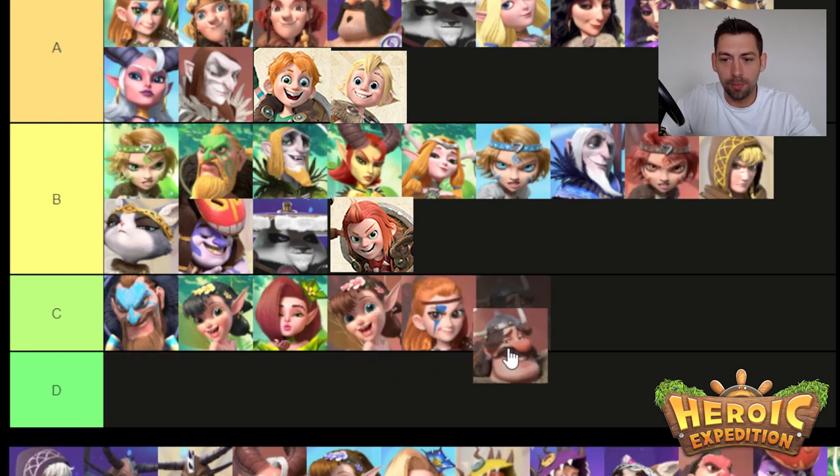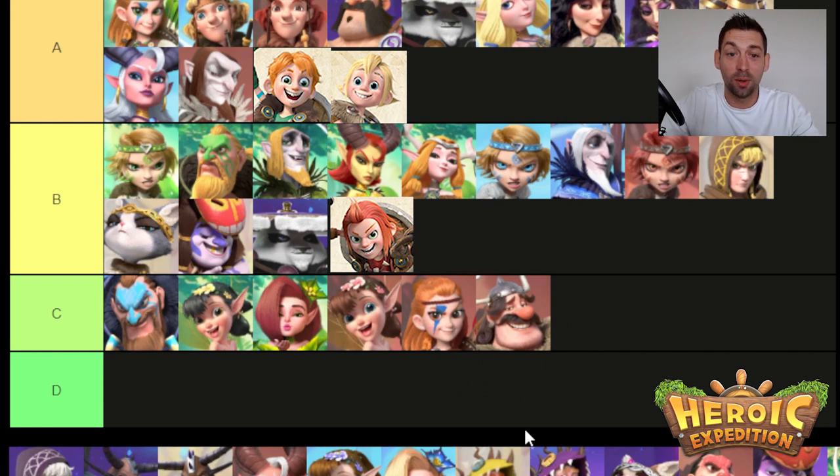Then you have Hina and Bart. Both are subpar heroes — you don't really want to build them. Hina had potential to be good because she does 200% on two attacks to the lowest HP, so she's kind of an assassin-style hero with a chance to silence. The problem is it's just not enough. In PvE you really want multiple target damage, not lowest target damage. Bart also doesn't do so well, but he does exceptionally well with Mir, so you should consider building him just for an early player push.